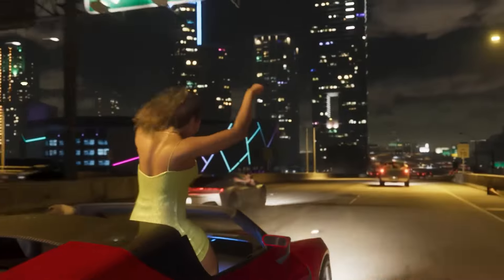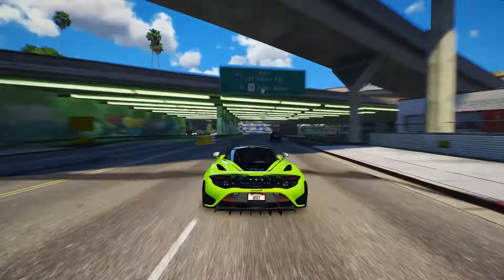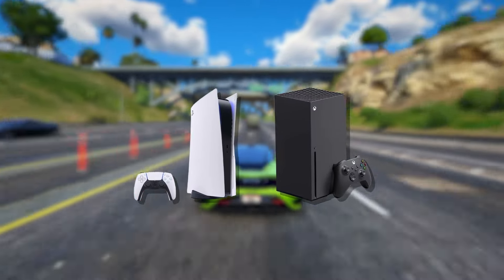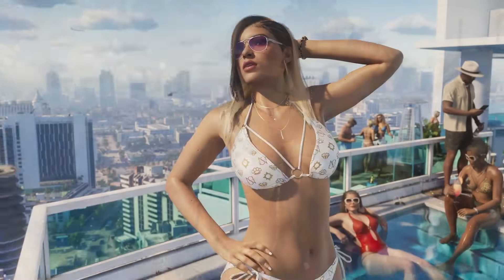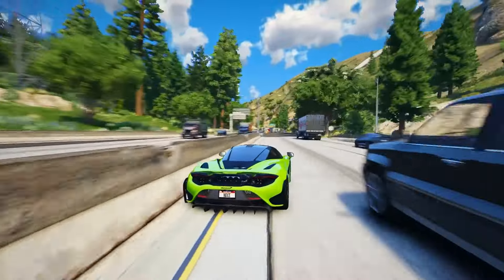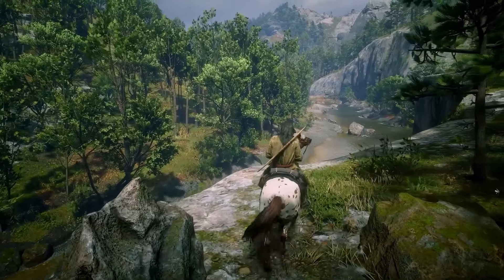In today's video, we're delving into the character creation aspect of Grand Theft Auto 6 and exploring how in-game NPCs will be generated. We'll take a look at a recent patent filed by T2 Interactive, the parent company of Rockstar Games, which sheds light on the character creation process. The patent reveals details about a new system designed to streamline character creation and leverage the capabilities of current generation consoles more effectively. As game worlds grow in size and complexity, filling them with diverse and compelling characters and environments becomes increasingly challenging, and the computational and design efforts required also increase.